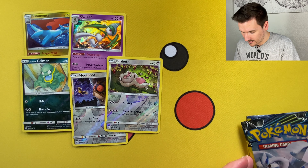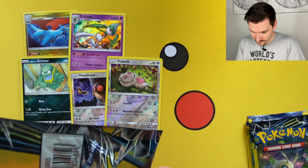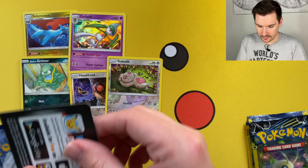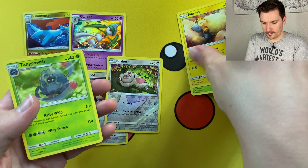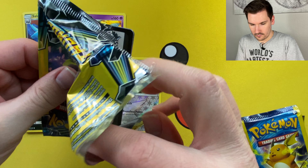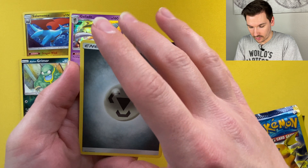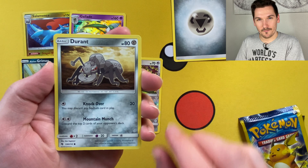We've now got Lost Thunder — I don't know much about this set at all, so this is going to be fun. Cascoon, Mareep, and Tangrowth. All right, Lost Thunder pack number two — there's only two of these and then two XY Evolutions. Going to the front — energy. Man, they should not put energies in these.